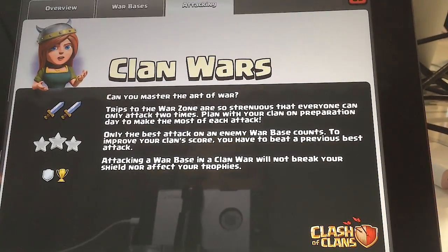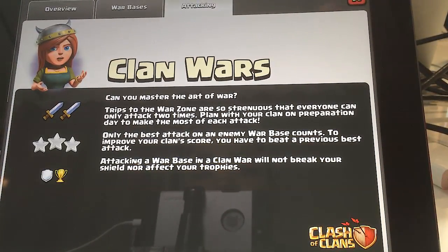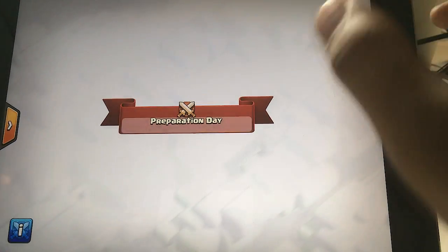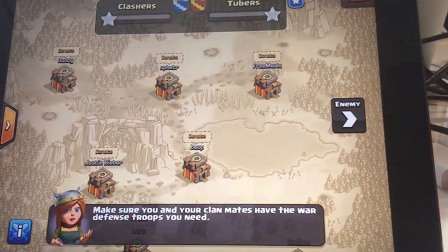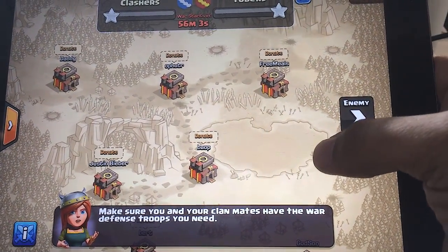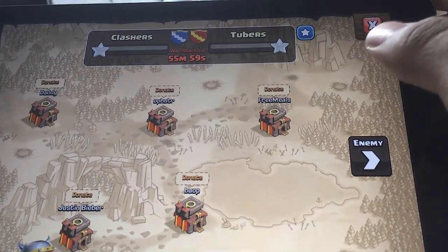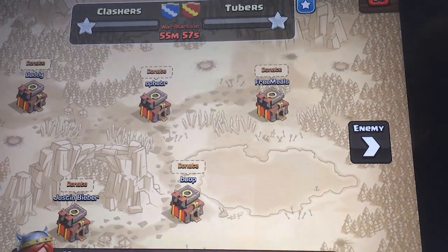What's up guys, this is Godson and welcome back to our fourth episode of Clan Wars. Today we're going to talk about Preparation Day. Last episode we talked about how you can attack other players, so today we're going to talk about how exactly you get into that phase of attacking someone.